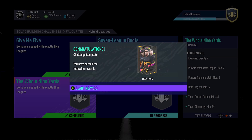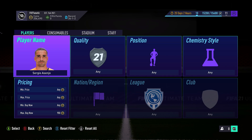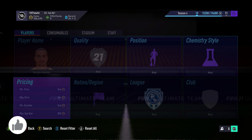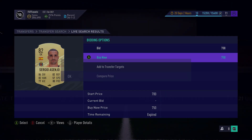As a reward, we got a Mega Pack, which is equivalent to a 35,000 coin pack. It's again a very good sign that we are only trading in 10,000 coins for a 35,000 coin pack — not guaranteed to get good players out of that pack, but it just increases the chances of making profit, and that's what I care about.